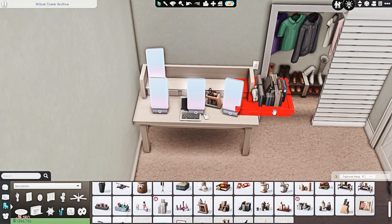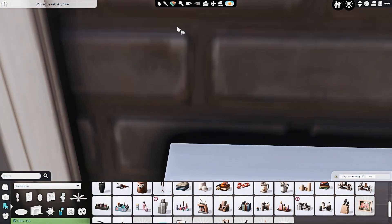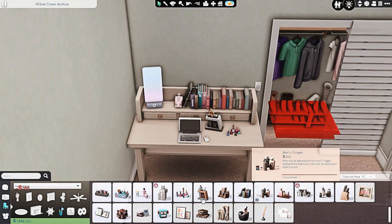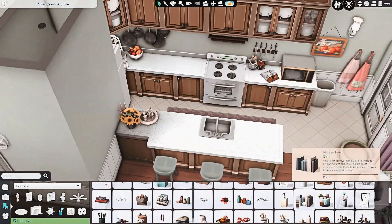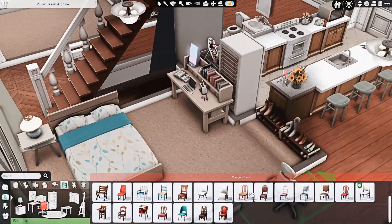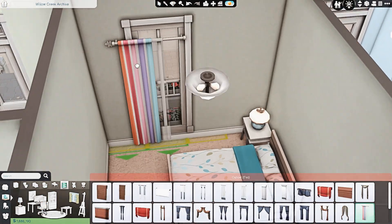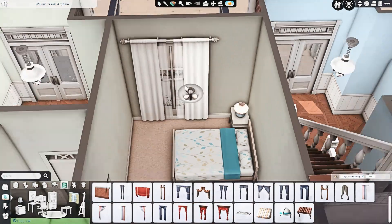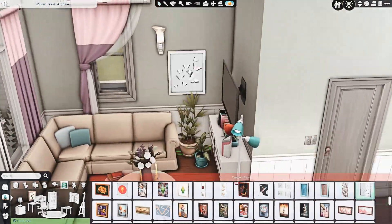We're furnishing one of the first floor apartments — it's another one bedroom, one bathroom apartment. I did think it was bigger than the basement one, but looking at it again I don't think it is. I think that's because the basement apartments have front and back walkout bits, so they have a little extra space. This one is just the apartment with no extra hallway or outside space, although they do have access to a shared backyard.